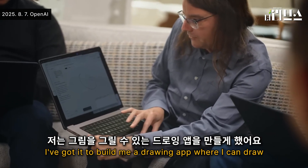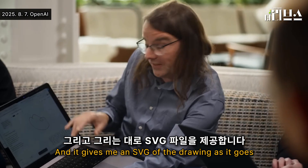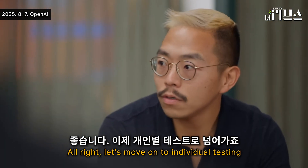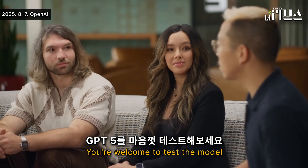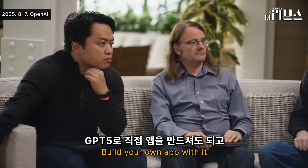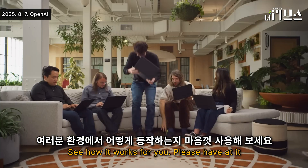I've got it to build me a drawing app where I can draw a drawn mouse. You're already on step five. And it gives me an SVG of the drawing as it goes. Let's move on to individual testing. You're welcome to test the model — do whatever you want with it. Build your own app, put it in your existing apps if you'd like. See how it works for you. Please have at it.